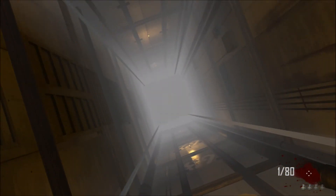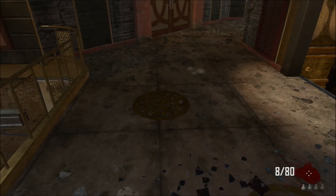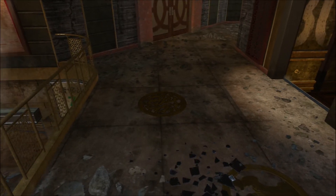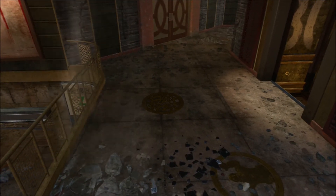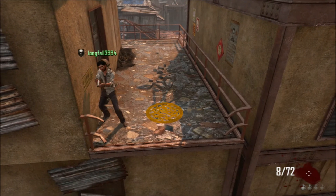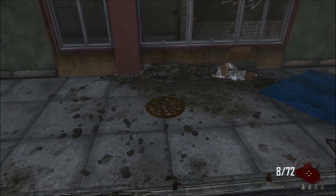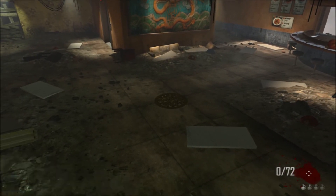Once each player steps on these at the same time, they will light up and you will hear either Maxis or Richtofen talk. The symbols spawn in the same places but not in any certain order — the order changes every game. Our order was: first, the one by Quick Revive; second, the one next to the pylon by where nades spawn; third, on top of the AK-74u; and fourth, at the diner or dragon painting right under the SVU.